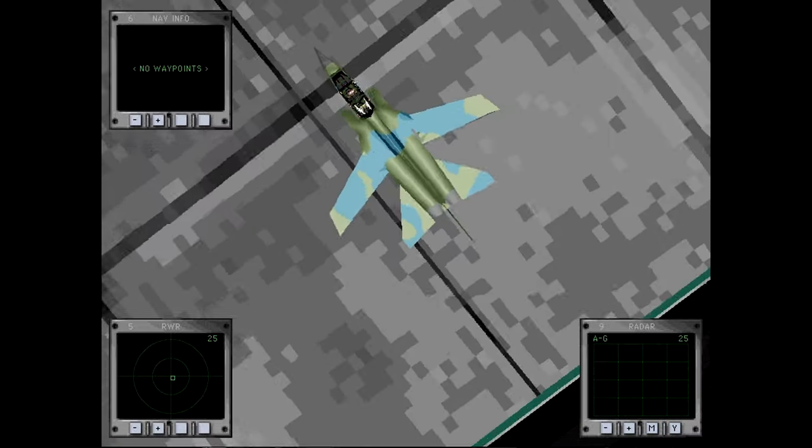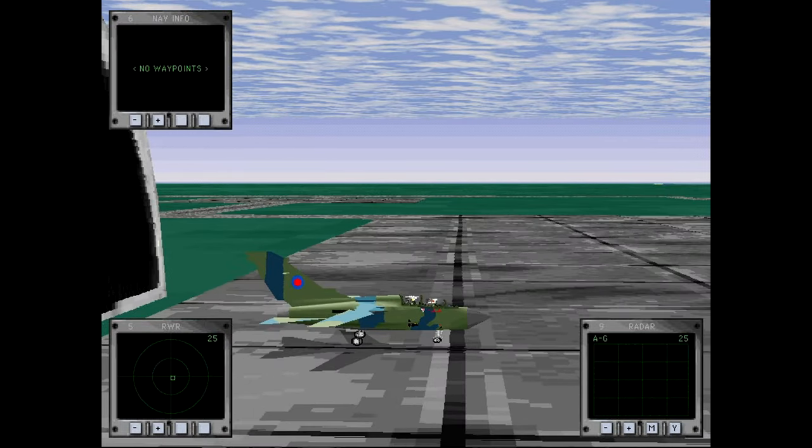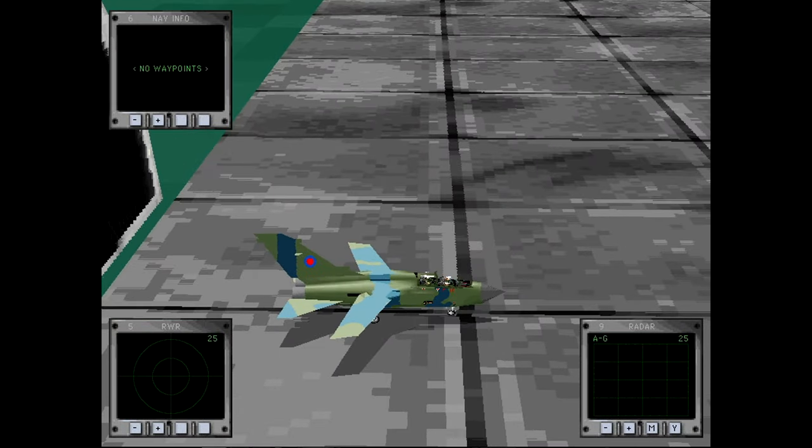Tornadoes began arriving at RAF Brüggen in September 1984 with 31 Squadron, followed by 17 Squadron in December 1984, joined by 14 (Designate) Squadron in mid-1985. Number 9(B) Squadron relocated from RAF Huntingdon to RAF Brüggen on 1 October 1986. The outcome of the Reykjavik summit in October 1986 between Ronald Reagan and Mikhail Gorbachev led to the end of QRAN for the Tornado force. By end of 1986 the Tornado GR1 fleet had been equipped with a laser rangefinder and marked target seeker under the nose and the BOZ-107 chaff and flare dispenser.